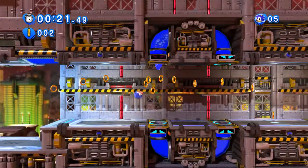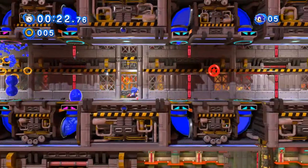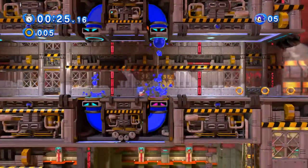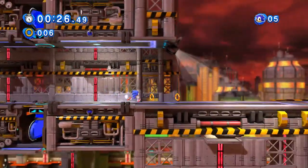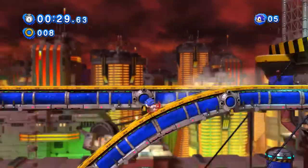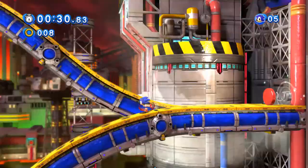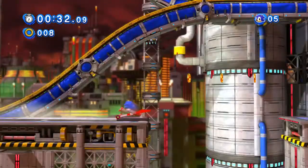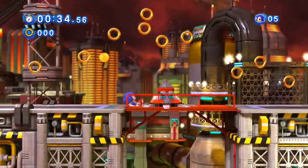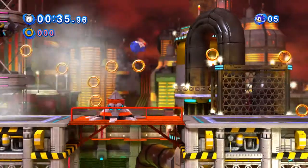Okay, so let's see. Oh, there's a Red Ring. Got it. I believe I already explained Red Rings. Yeah, I did. Alright, let's go. Springs everywhere and dash panels. I've got the rings. Checkpoints. Nice.